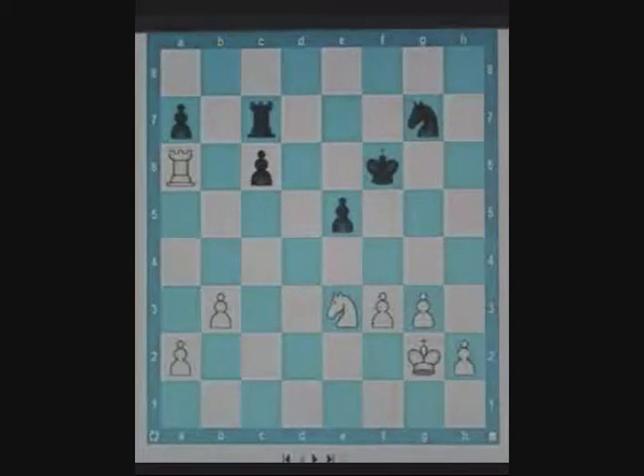This is another position similar to the previous one. It's white to play. White simply plays knight d5 check, without worrying about the harmless pawn on c6, which is pinned to its king.